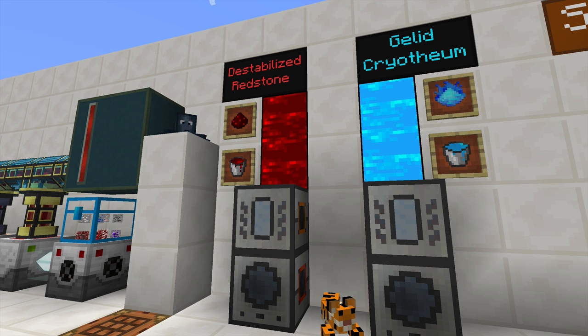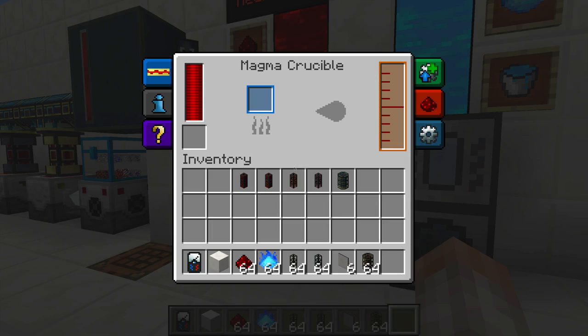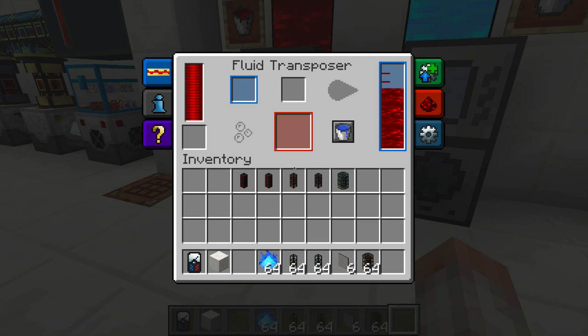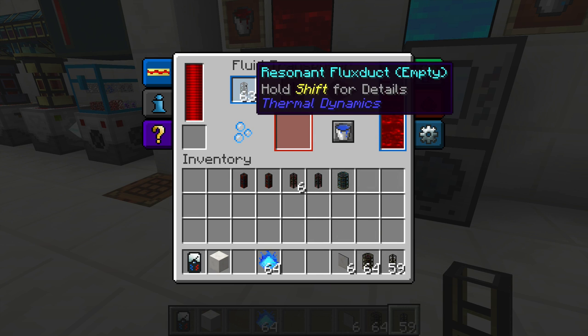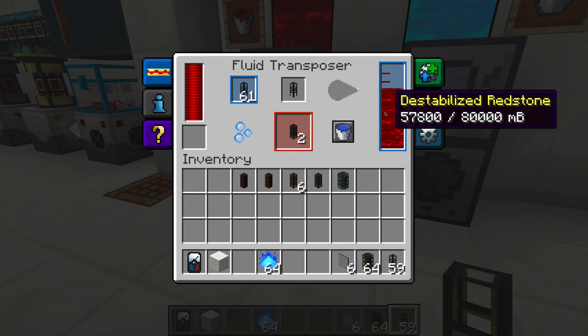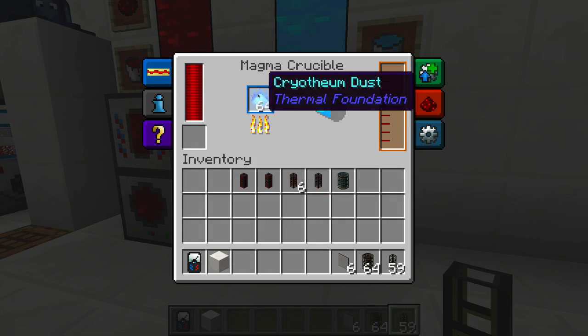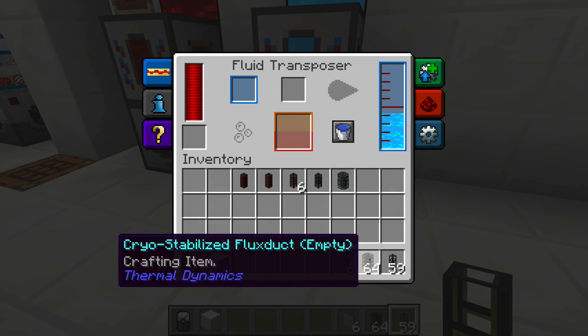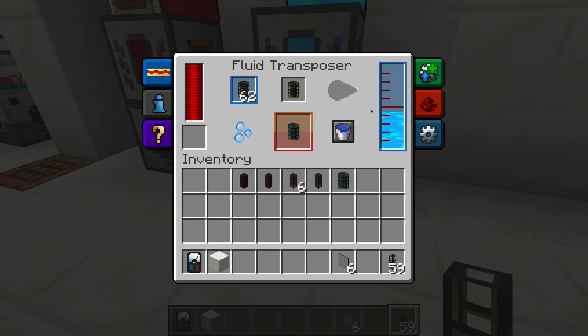Now the recipe in NEI is pretty self-explanatory, but I'll talk about how to create some of these Flux Ducts. You're going to need destabilized redstone and gelid cryothium. You're going to want to take a magma crucible, squish some redstone, and have it set to go to a fluid transposer, then throw one of these pipes inside of a fluid transposer, and it will fill up with redstone and you'll get your Redstone Energy Flux Duct. The same thing goes for the Resonant Flux Duct — you'll need destabilized redstone. For the higher tier pipes, you need to make cryothium dust, squish it in a magma crucible, set it to a fluid transposer, and fill it up with gelid cryothium to make Cryo-Stabilized Flux Ducts. This stuff is pretty expensive.